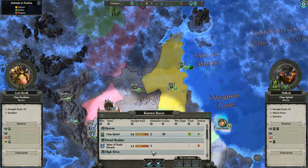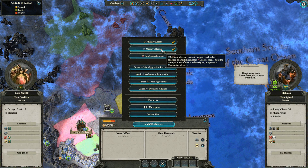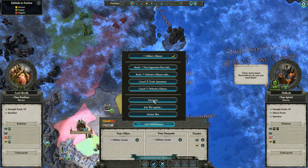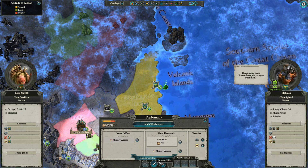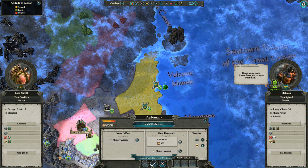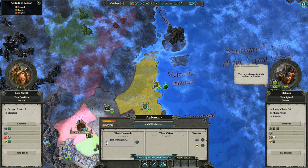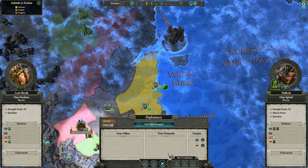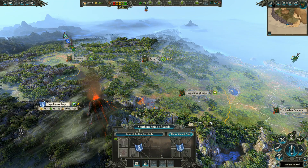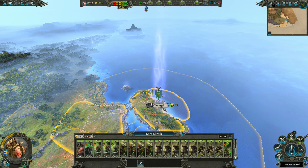And Clan Spittle while I'm here. How about military alliance now? Military access to start with - let's try and build up slowly. Join war? No, I'm not joining any war right now, thank you. I may need to go to their assistance if we don't want them to be wiped out.